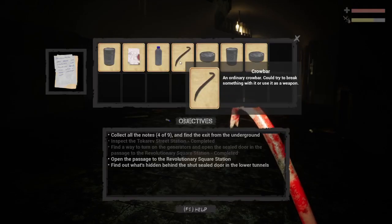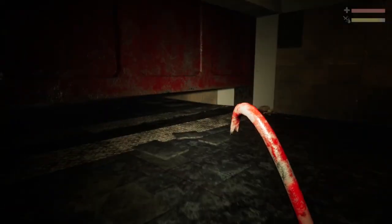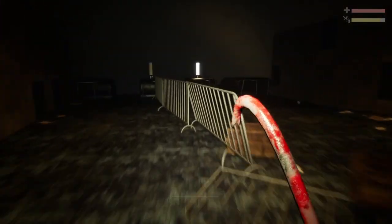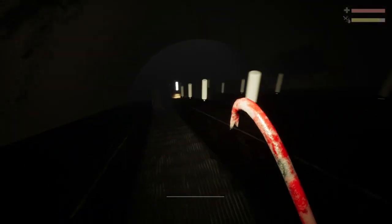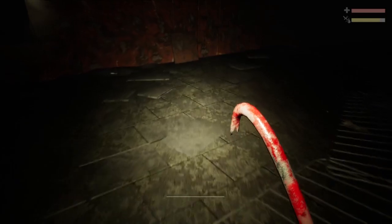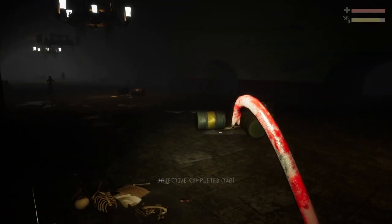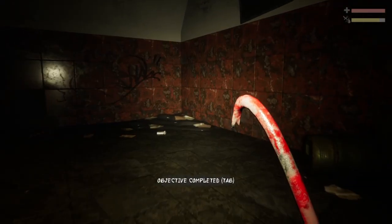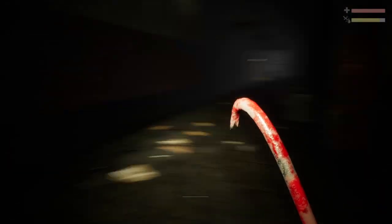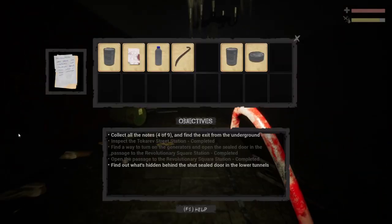So this is Revolutionary Square, and it leads down — which is the exact opposite of what I want. What the hell? Why is there just this sealed zombie-filled station? You're not telling me these zombies aren't killable — I'm allegedly able to beat them to death with a crowbar. So it's not like they're really that dangerous. Is Revolutionary Square just the same shithole I ended up in last time?